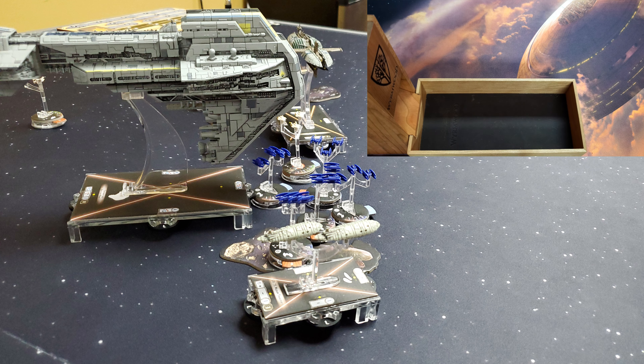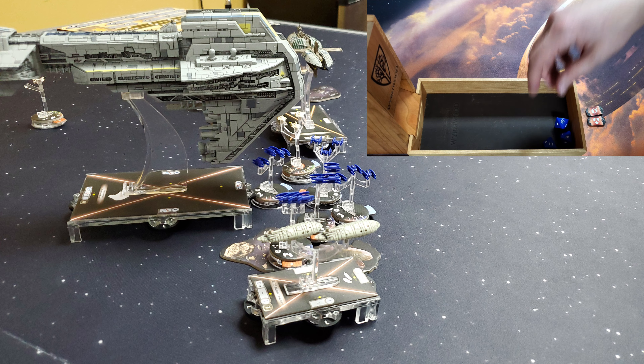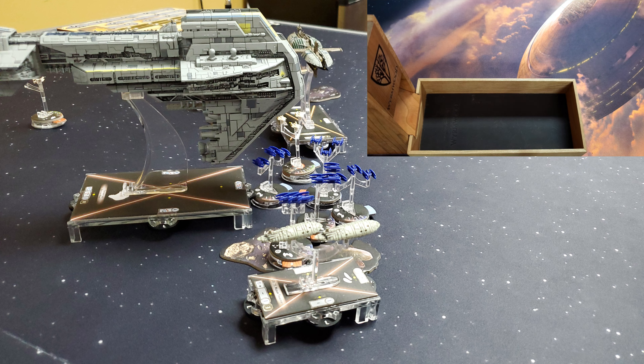Two Vulture Droids can still be activated: the one engaged with Shara and the one in the asteroid belt. The Vulture attacks Shara who has two health remaining; Shara braces down to one. The Vulture has one health left after Shara's counter-attack — that Vulture Droid goes down. The other Vulture has no shots since everything is obstructed, so it will move. We'll see where it goes at the start of round five.